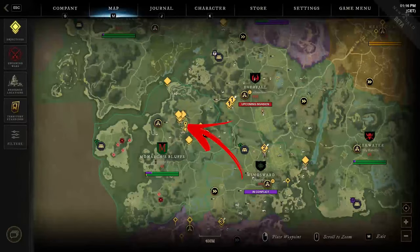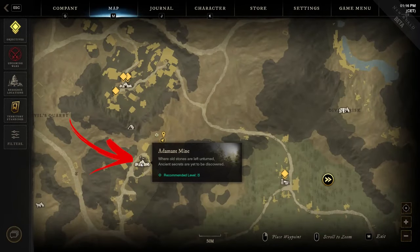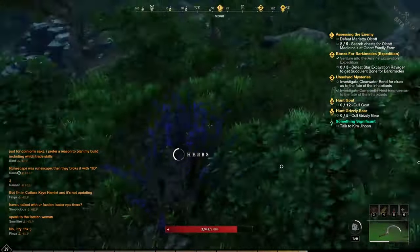The fifth location is to the top right side of the region, where you will find the Adamant Mine area. Go to the other side of the mountain from the location icon in order to find the herbs you came for, surrounded by several trees and close to a boulder.